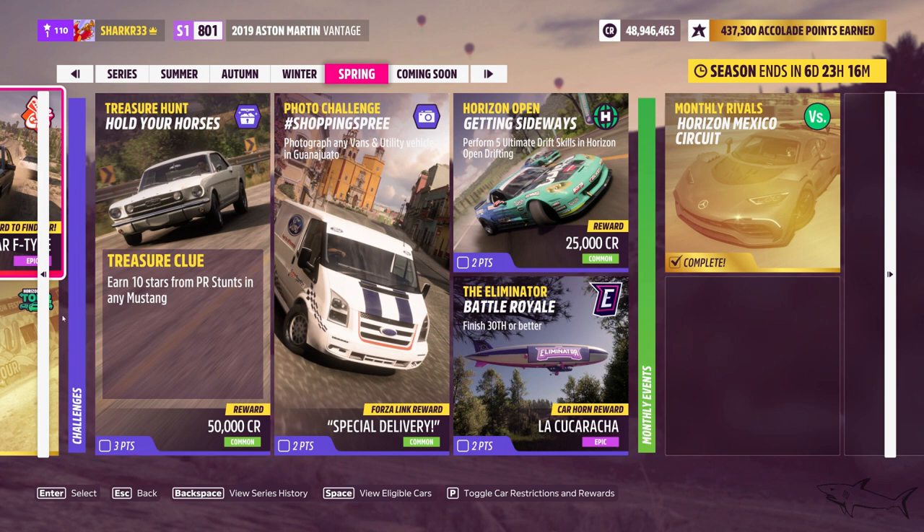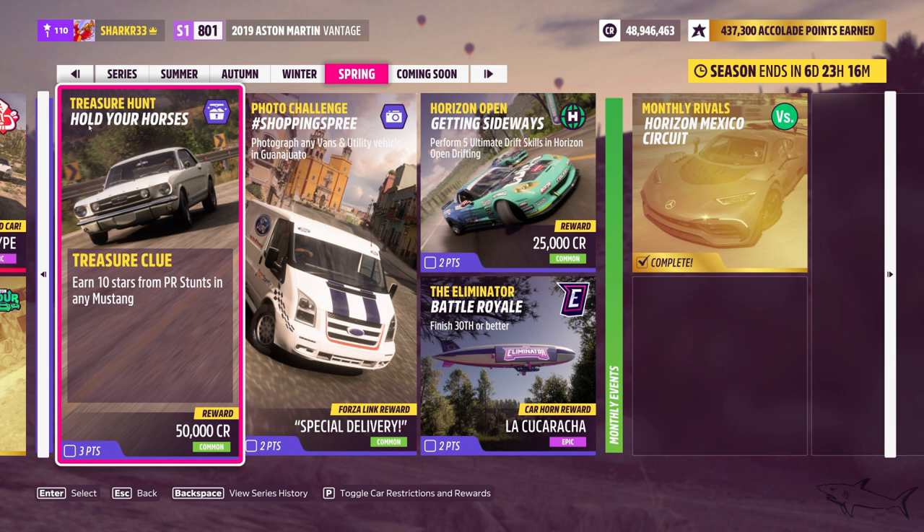We also have a treasure hunt! The treasure clue is to earn 5 stars from PR stances in any Mustang. If you have any Mustang, do some PR stances — earn 10 stars — and you'll get a clue for how to find the treasure hunt location. You'll probably get 50,000 credits, which is pretty awesome.